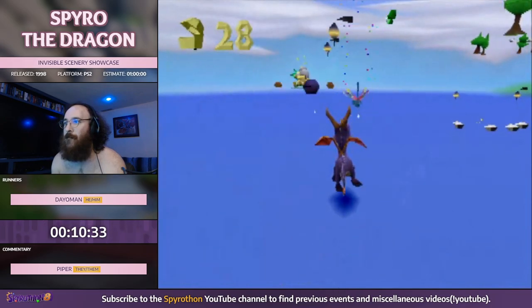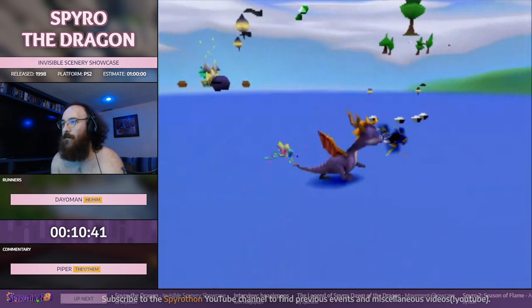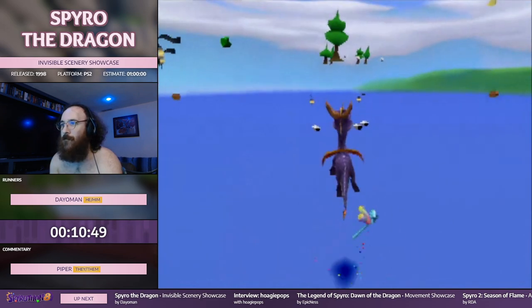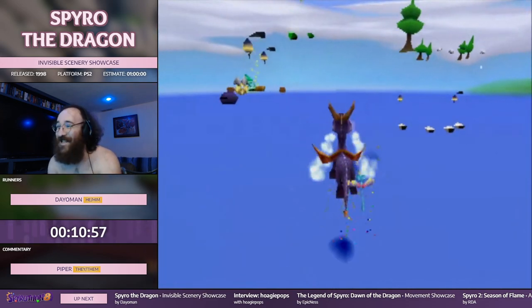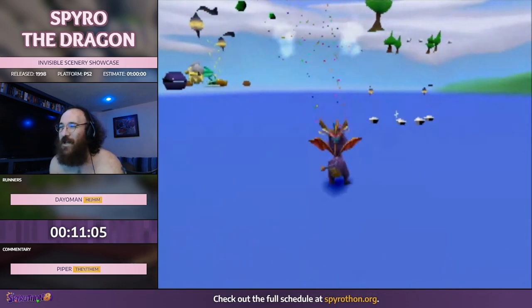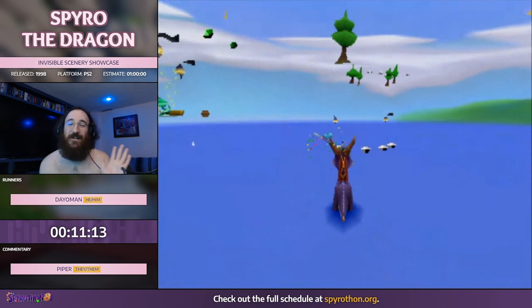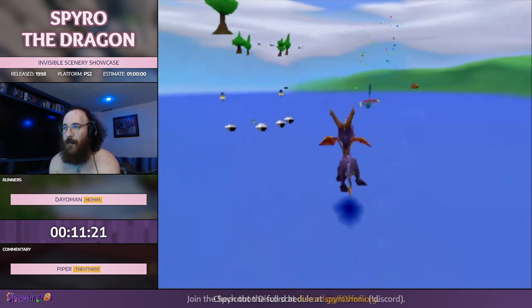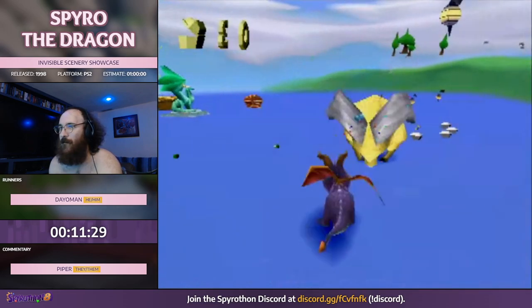Video games tend to have two representations of the world: the physics and the graphics. The physics is usually much simpler. What I'm trying to do right now is climb up the fountain — you can only stand on a couple of polygons, which makes it very similar to the dark color thing. The visual representation of the level and the physics representation are both broken down into sub-sectors for various optimizations, but they're broken along different lines — there's not a one-to-one correspondence between visual sectors and physics sectors.